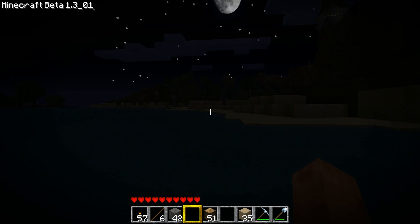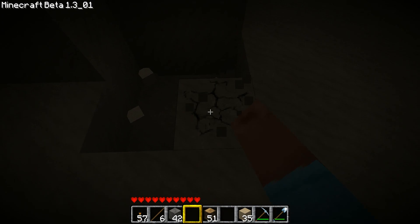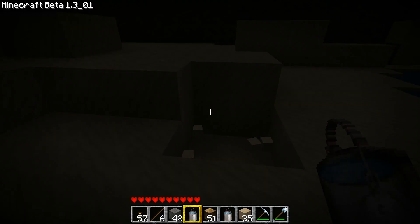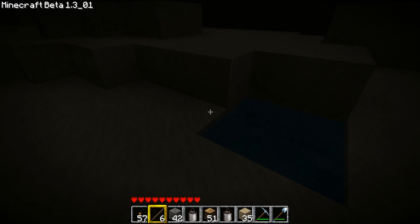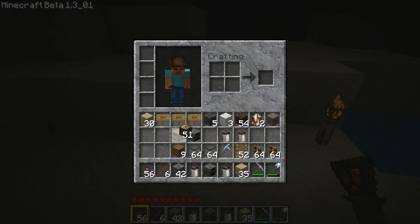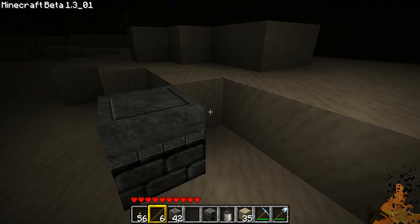I've got my equipment with me. What I did was put up an infinite water source close to my building area, always had the ovens with me — putting them down where I need them — and had those four buckets. I set up an infinite water source, put up some torches, and also my ovens again to create glass.